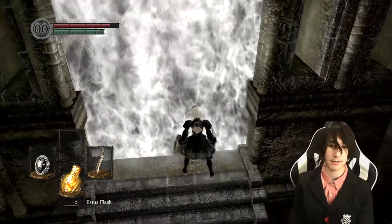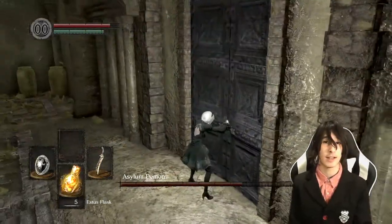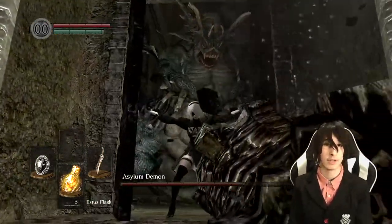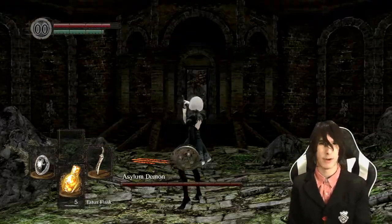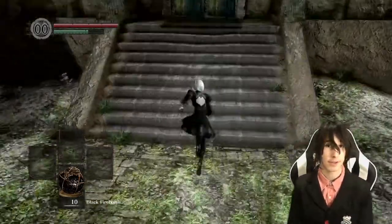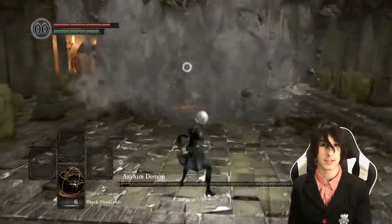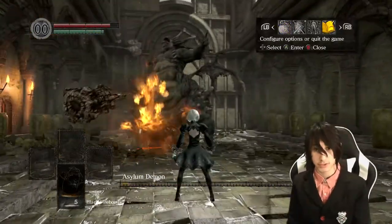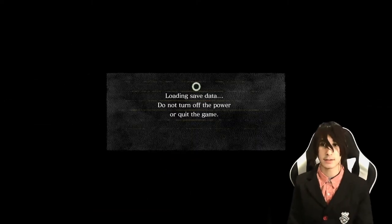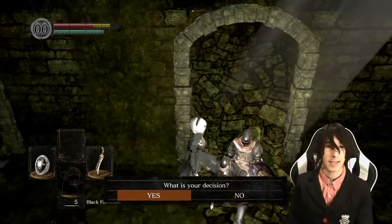The first glitch starts right at the beginning in the Northern Undead Asylum. You can perform a glitch that allows you to skip the asylum entirely. It's very simple. What you have to do is make sure you pick the Black Fire Bombs as your starting gift, make your way through the asylum as usual, and once you've used all your fire bombs to kill the Asylum Demon, before the victory screen appears you need to quit out right away.